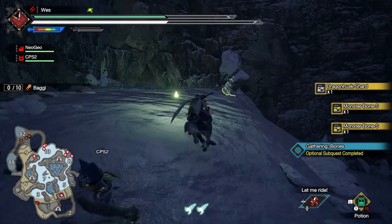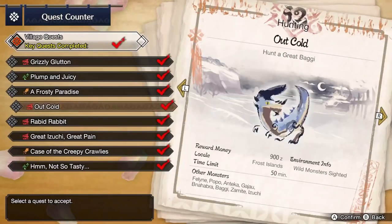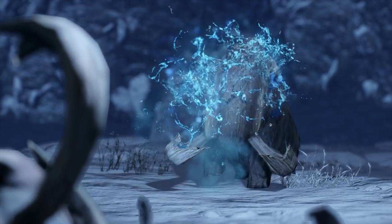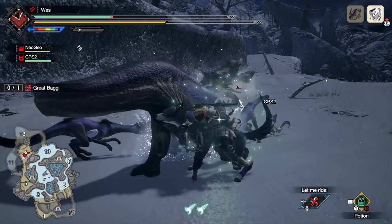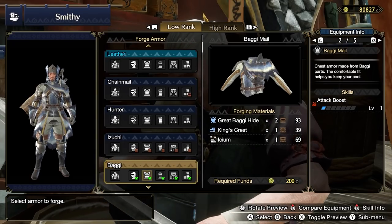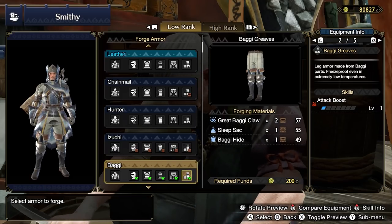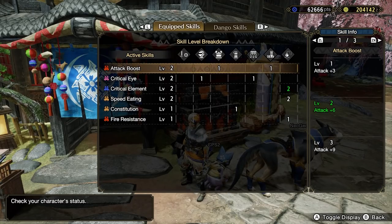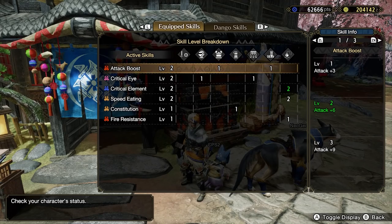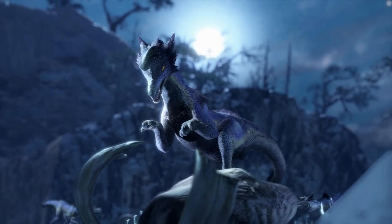Once you've gathered a fair amount of materials, finish slaying the monster and complete the quest. Your best course of action is to hunt Great Baggi in the key quest Out Cold. Great Baggi is an easy monster — just be cautious of its sleep attack. Great Baggi has a few decent armor alternatives. You can consider the Baggi Mail for Attack Boost on your chest armor, and the Baggi Greaves for Attack Boost on your leg slot. Attack Boost is generally more impactful and consistent compared to other options, and Great Baggi's materials won't go to waste as you may need some for future armor upgrades.